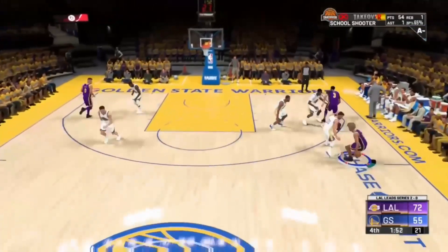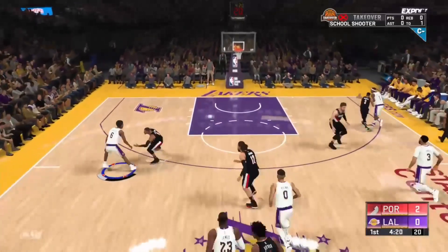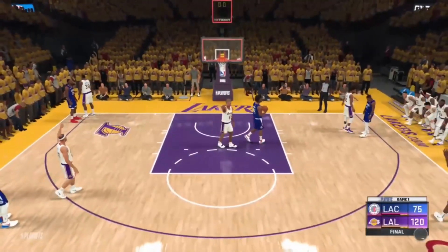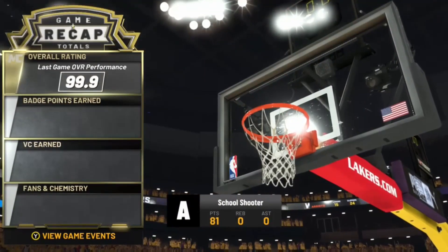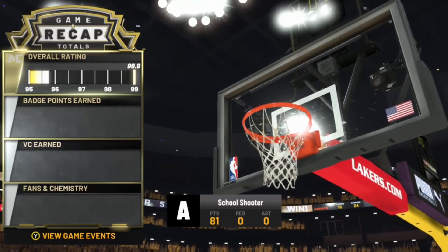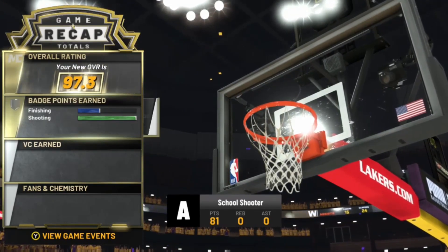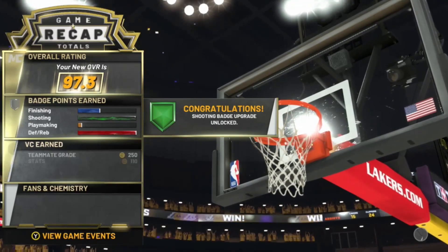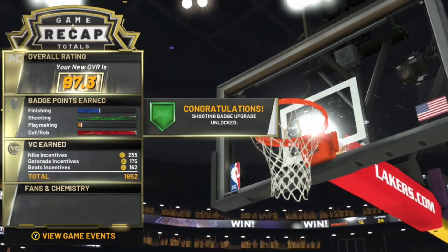This also brings me to dribble moves — sometimes you get ankle breaks and pull up, and it goes in. You can use the snatch back by flicking down on the right stick and you're good. I actually maxed out my shooting badges in this — see, 99.9 overall performances. Look at that: 97.3, 16k in that game. That was a pretty solid game. Alright, I hope y'all enjoy this method — I'll come at you with another video tomorrow, see y'all later, peace.